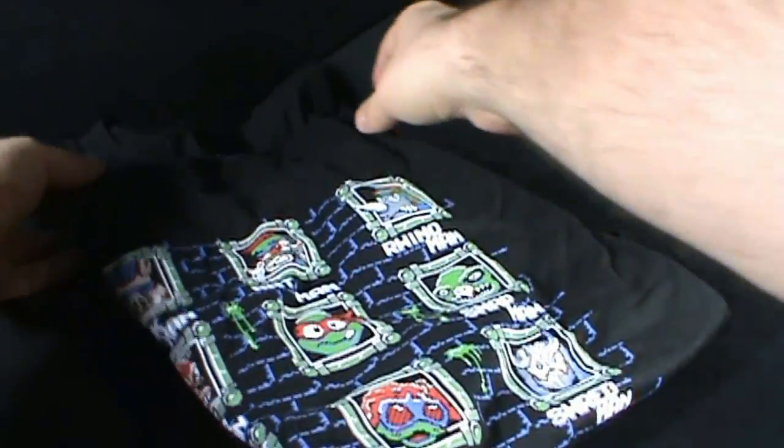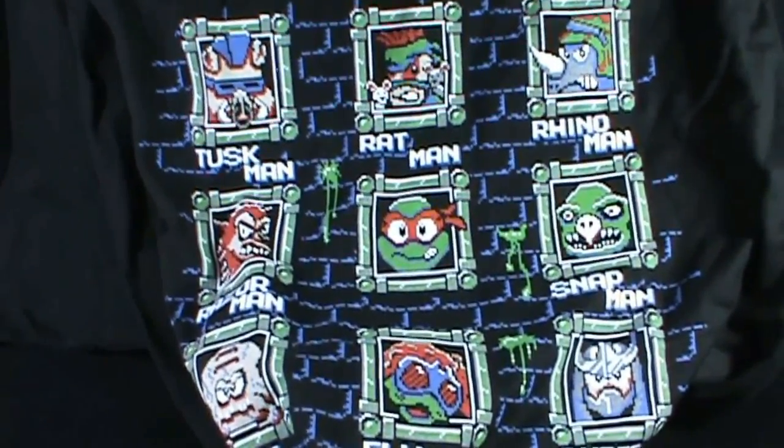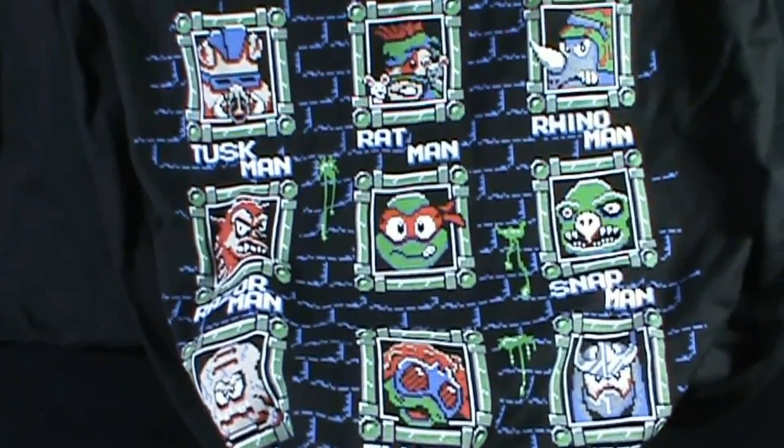Today's collectible spot, we're having a look at a shirt that just arrived for Spot from the good folks over at Ripped Apparel. Today we're having a look at the Teenage Mutant Ninja Turtles Mega Man villain select screen.